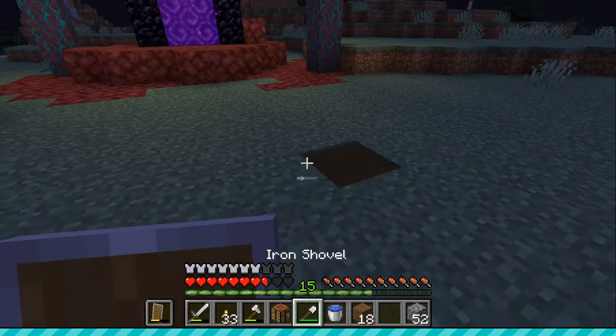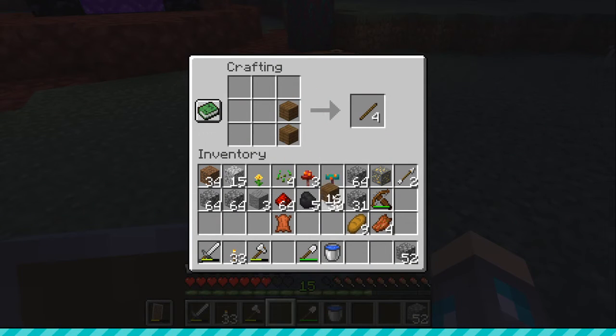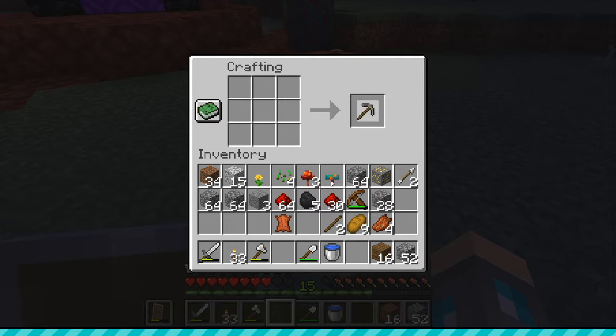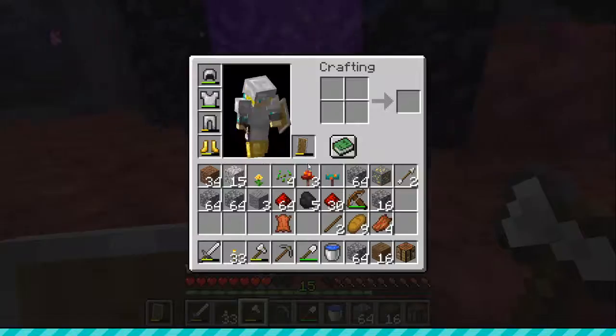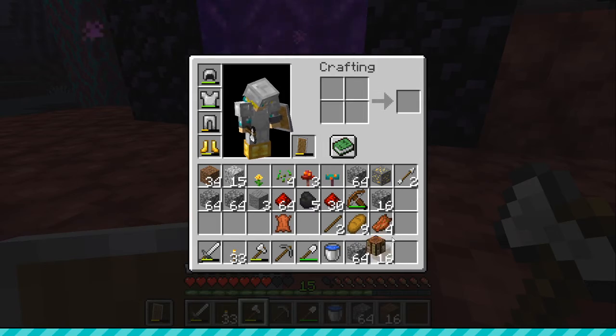I want to make an iron pickaxe, but I don't want to waste your time in this video, so I'm just going to make a quick stone one that should be good for now. I've currently been able to go to two out of the four new biomes added — though there's technically a fifth one, which is the normal nether we've all seen.